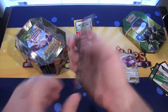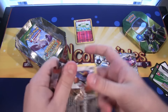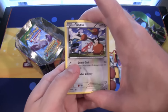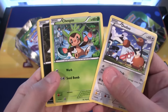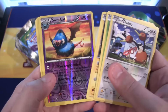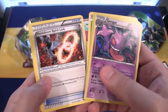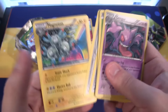Now for Breakthrough. We have Doduo, Chespin — that's cool looking — Inkay, Pikachu, Magnemite. Then we have Swoobat for our reverse. And then we have a Gengar for our holographic — I like the artwork on that one, that's really cool. After that we have Houndoom Spirit Link, a Float Stone, and Magneton.